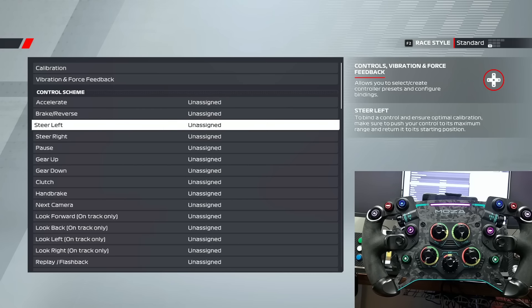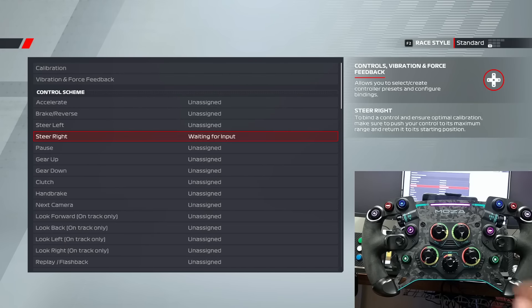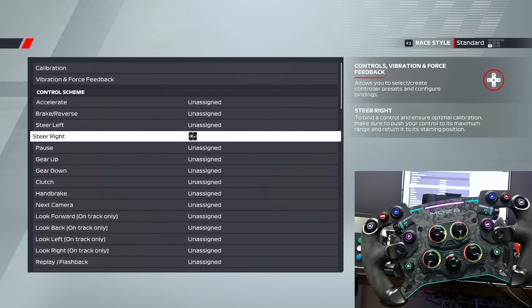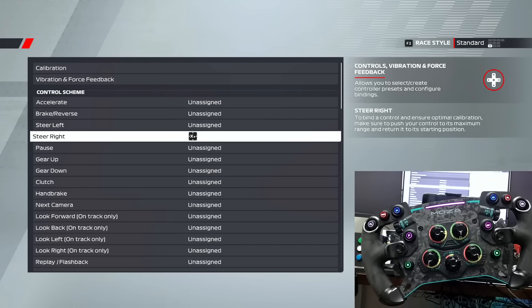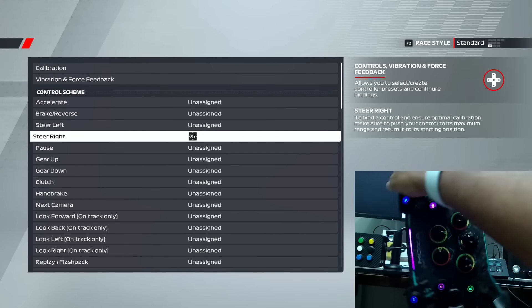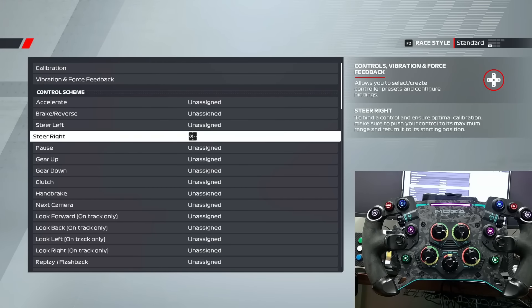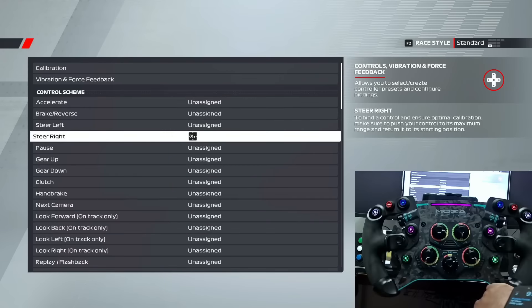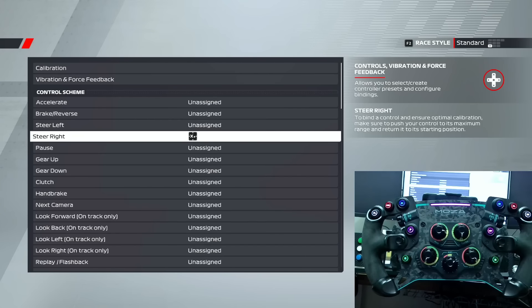I won't assign accelerate or brake since those are assigned to my pedals. One important thing: when you set up your wheel, set up steer right first. Hit Enter, turn the wheel - it's going to default to X plus. If you set up steer left first, it'll flip it around. I kept setting up steer left first going top to bottom, and every time I would turn the wheel left it would put that negative symbol and steer right wouldn't work.